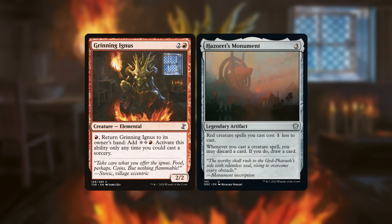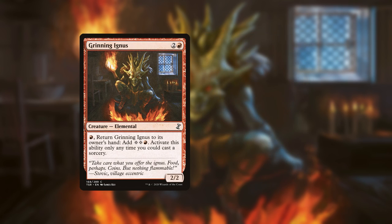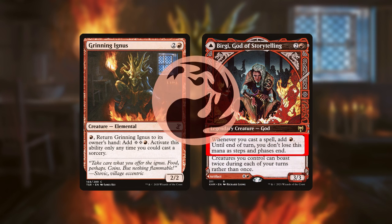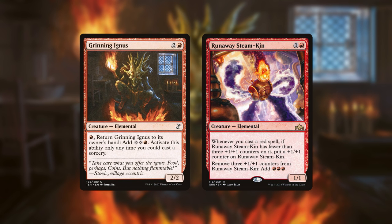The first step is reducing the cost. Hazoret's Monument is the best option since it reduces the cost of red creatures by 1 and, importantly, has a second ability that lets you rummage cards whenever you cast a creature, thus letting you filter through your entire deck until you find the win condition. Alternatively, you can use Bergy or Runaway Steamkin. The front face of Bergy adds a single red mana whenever you cast a spell, thus offsetting the mana payment needed to bounce Ignis. Runaway Steamkin can be used instead since it triggers from casting Ignis, but this requires 2 extra mana to bounce Ignis since Steamkin only generates 3 mana on the third cast.